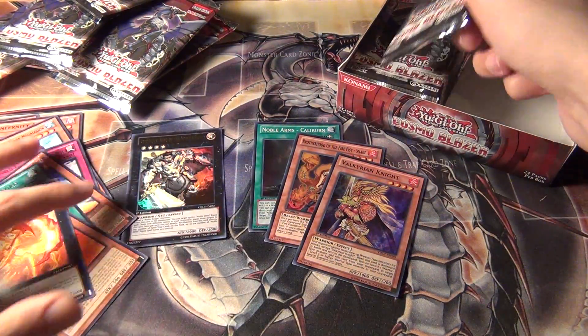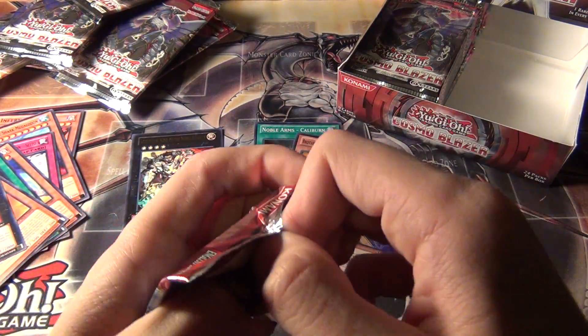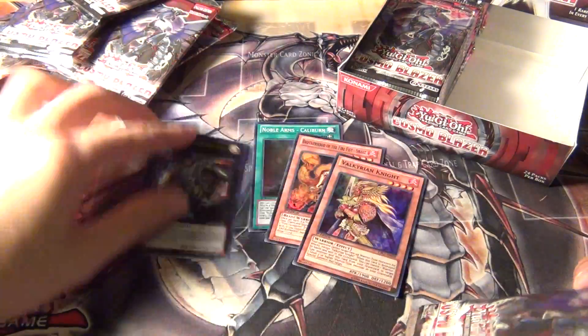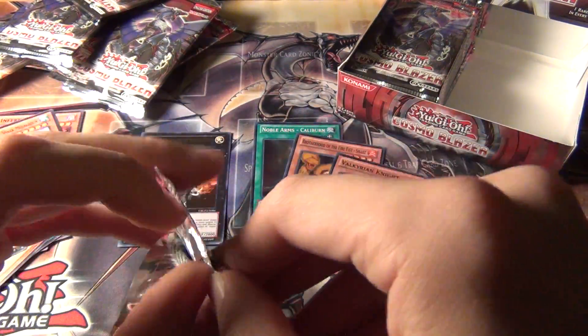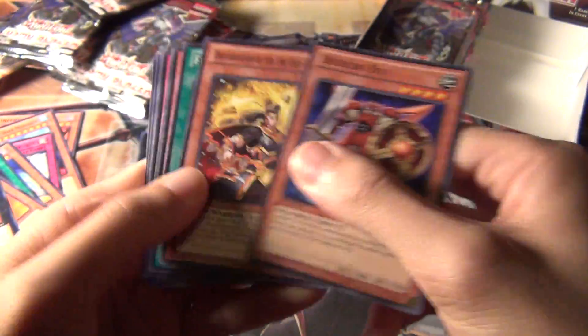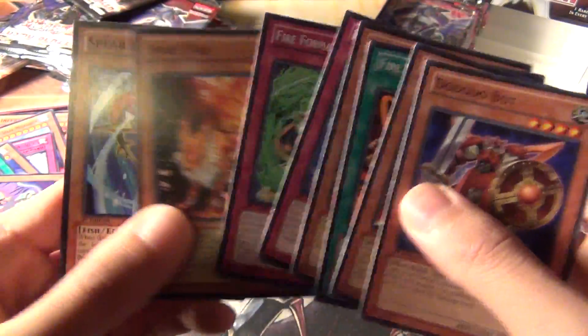I'm getting all the cards I was hoping not to pull — the Caliburn and the Valkyrion Knight. And this guy's not worth a lot either, he's pretty easy to find for like three dollars. Alright, a second one of those.